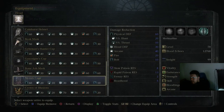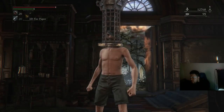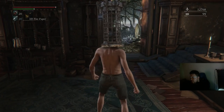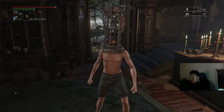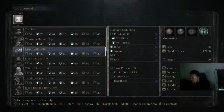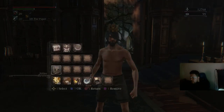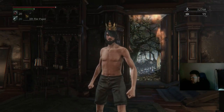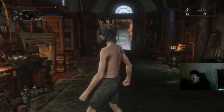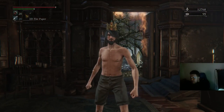Next we have the Mensis cage. Then we have the Crown of Illusions, which can be used to unlock a secret area that's behind the boss battle of Martyr Logarius's throne, and you can uncover the Vile Blood Covenant.